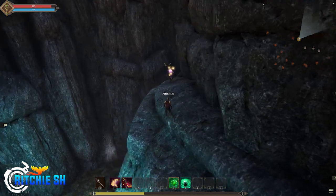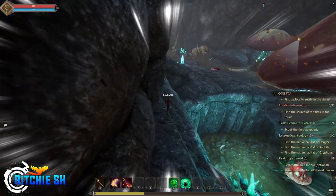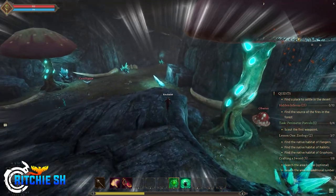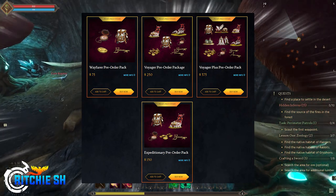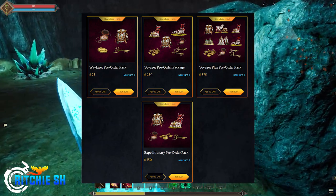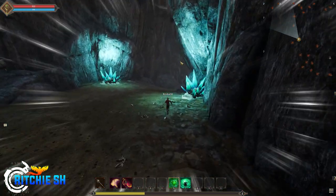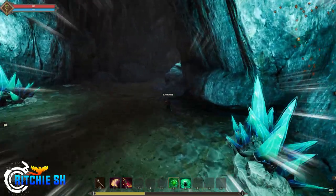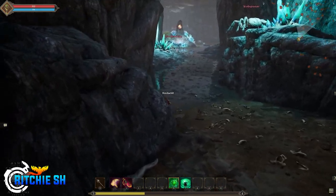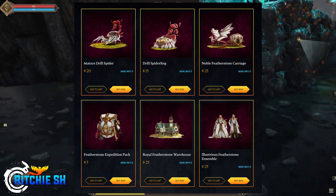If you have a brand new Ashes of Creation account and jump in to see a monthly cosmetic, unfortunately, with no active bundles on your account, you can't just buy the cosmetic you like. You have to buy a bundle — the cheapest one is $75 — and it gives you beta 2 access along with some game time and embers, an in-game currency that won't have any use until there is an actual game to play. You can't just pick a mount skin you want, because you can't buy it unless you buy a bundle first. But once you buy your first bundle, you do gain access to purchasing each individual item at a cheaper cost.